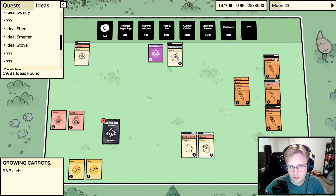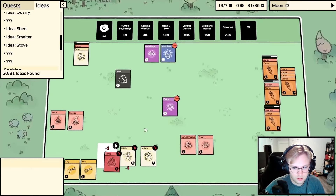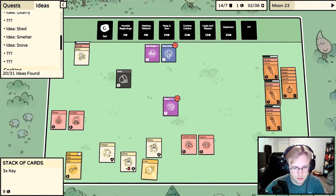Let's open this pack - we got a rock, we got a slime. Hopefully none of our people die. Small slime - that's fine. We get an onion, though I think we only want carrots. We get another key and then a coin. That wasn't that great.